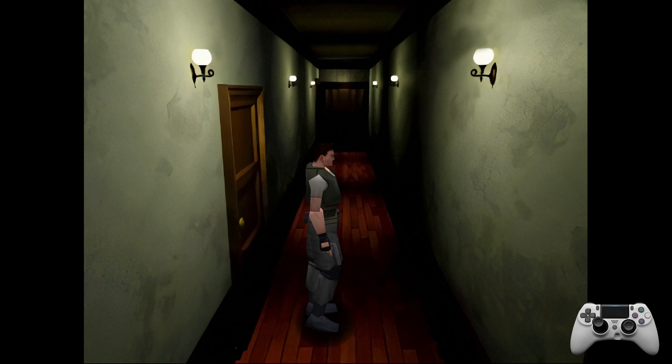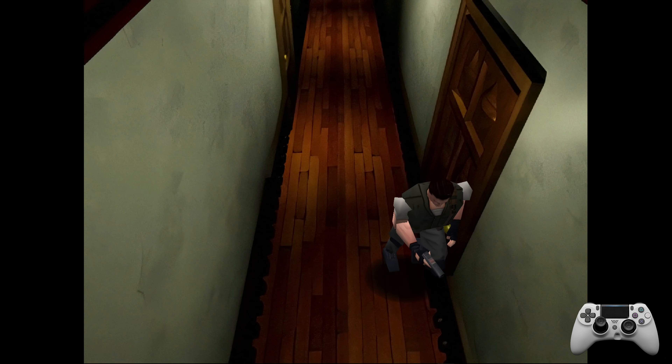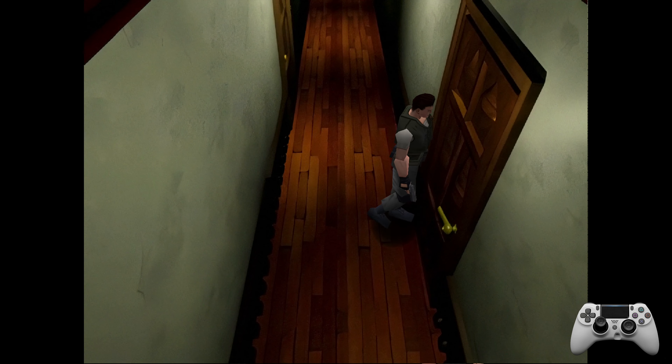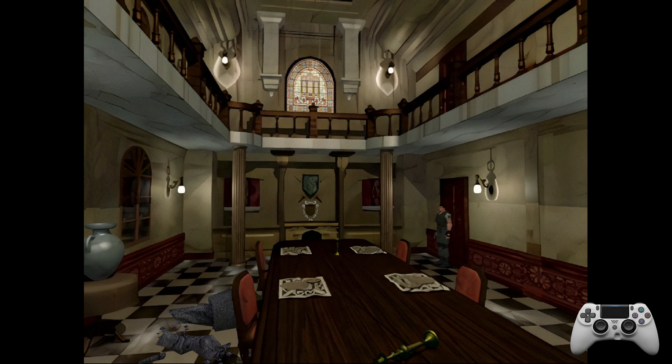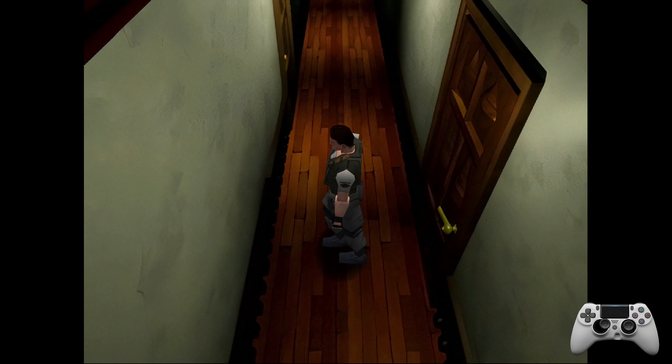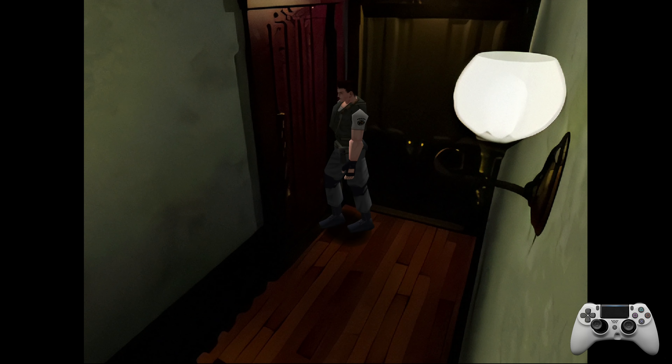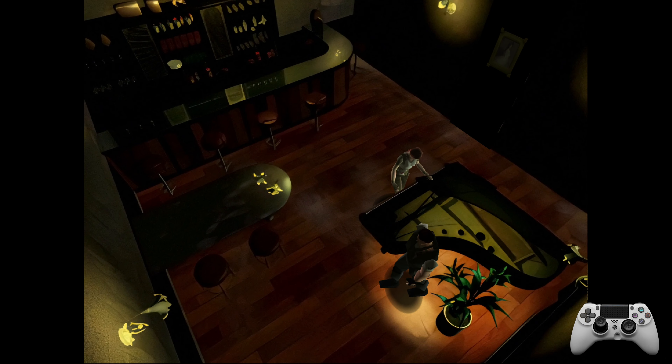We're back in the normal mansion. This way is the dead body and then that door. Oh, she's practicing the Moonlight Sonata - she's getting a lot better at it! Maybe we should go see her again. You can hear the Moonlight Sonata tonight - she's doing really good. I can't remember her name; this is the bar area, but she's doing a lot better.